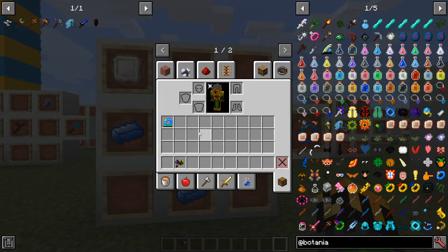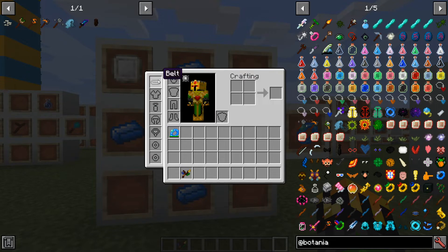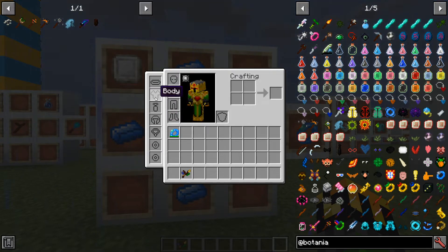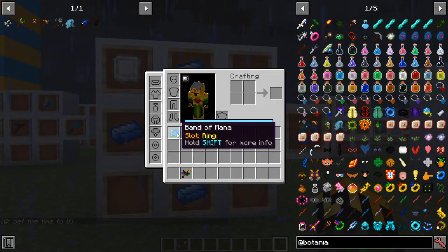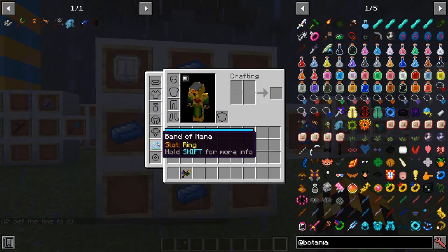To equip it, I can either press G to open my baubles or by clicking this little symbol up here. On the left side of my screen are my baubles. I have 2 slots for my rings, 1 slot for a necklace, 1 slot for a headpiece, 1 slot for a charm, 1 slot for my body, and 1 slot for a belt piece. Now the Band of Mana is a ring, so I equipped it in my ring slot.